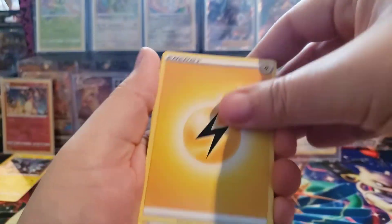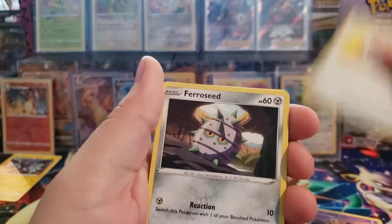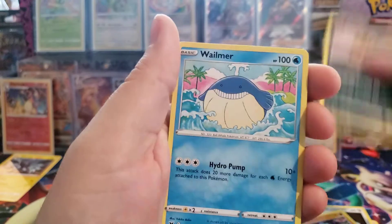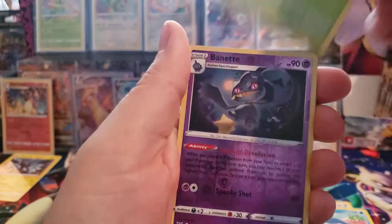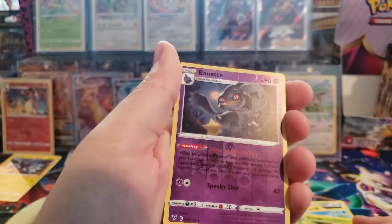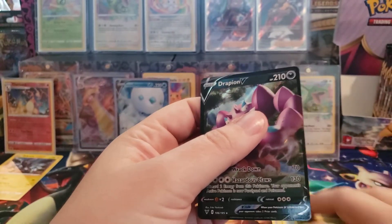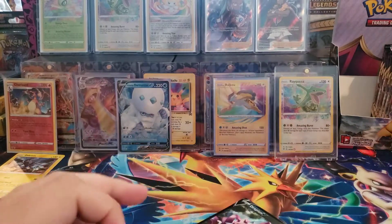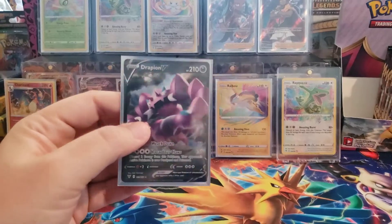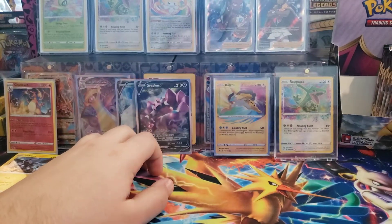Alright, we have a Lightning Energy, a Bay, Munachis, Paraseed, Riolu, Sandile, Whalmer, Whimsicott, Reverse Holo Binacle - that's a rare - and a Drapion V! Alright, so I was calling for the hit, knew we were due. So that's all sleeved up, double sleeved. We got five hits from our first half of the box.